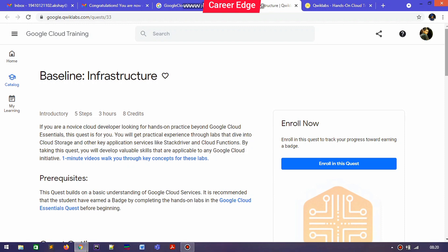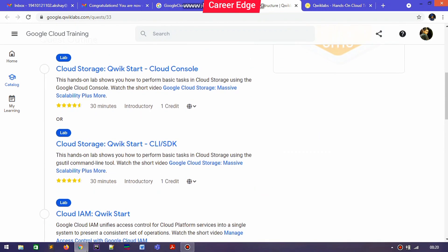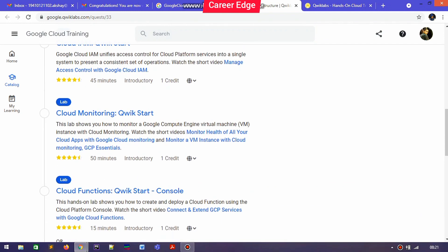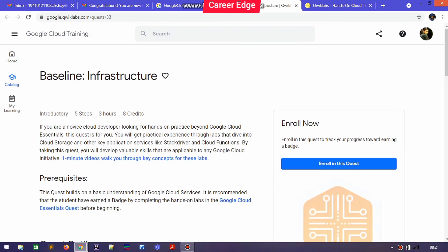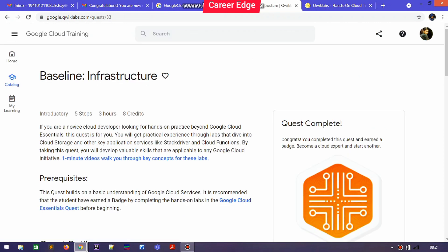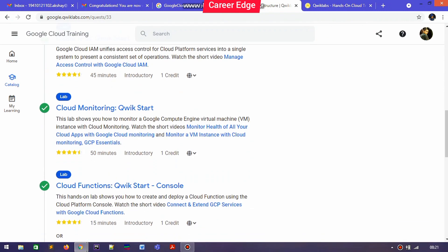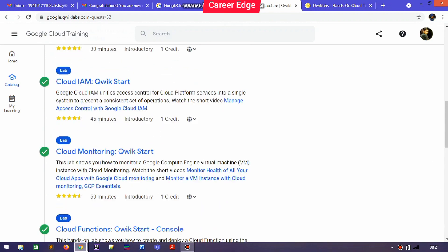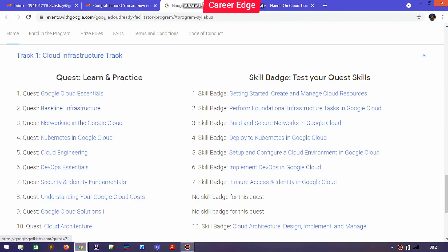Now I'm going to enroll in the next quest — Baseline Infrastructure — just by tapping on that quest. From this tab you just need to tap on 'Enroll.' You can see there are different types of labs and I completed these labs before this program too. You can see 'Quest Complete' because I already completed this type of lab, quest, skill badges, and other things.